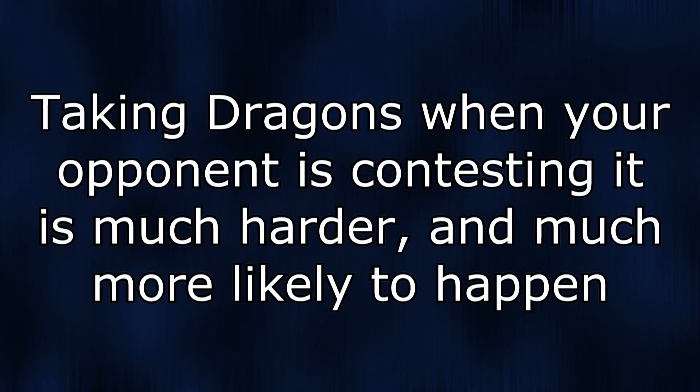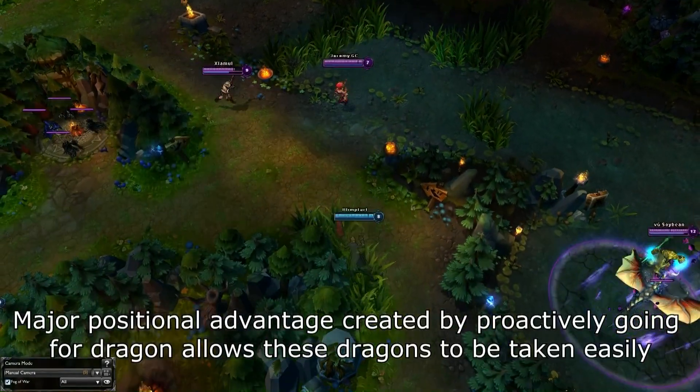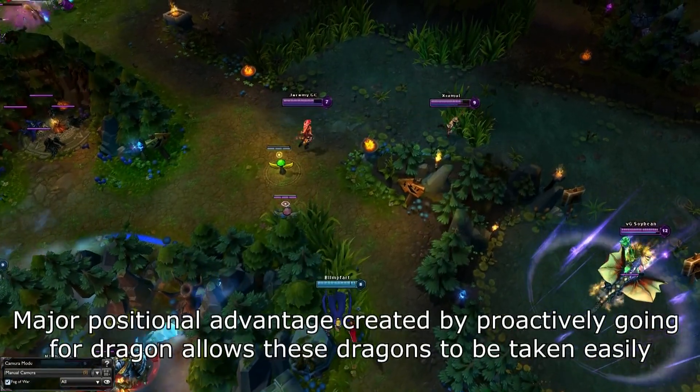Now on to the second part, which is controlling Dragon if your opponent is contesting it. There are also two major parts to this: Position Control and Fight Mechanics. Position Control is fairly similar to Ward Control, but is more focused on where your team is rather than where your wards are. Wards are what help you gain and maintain your position control.